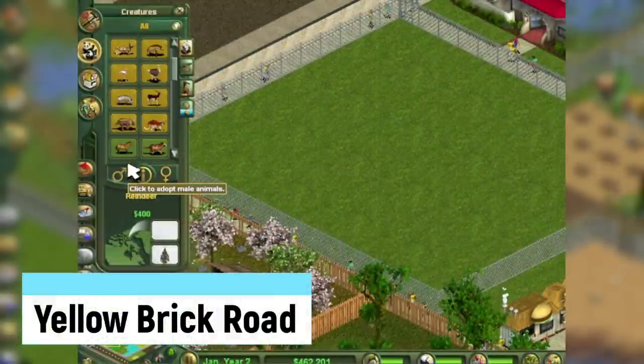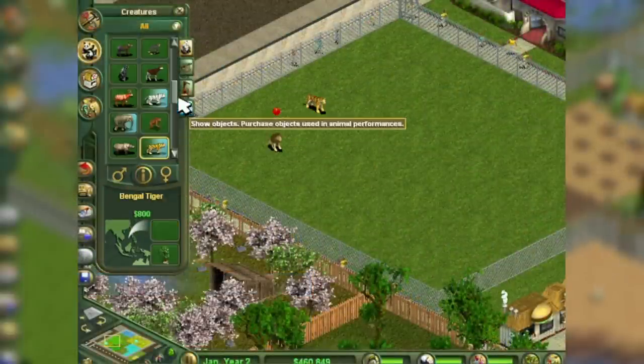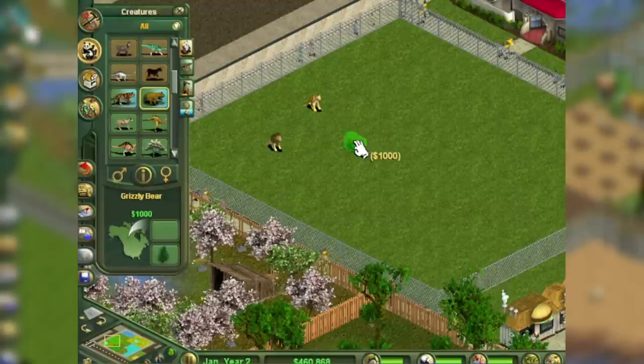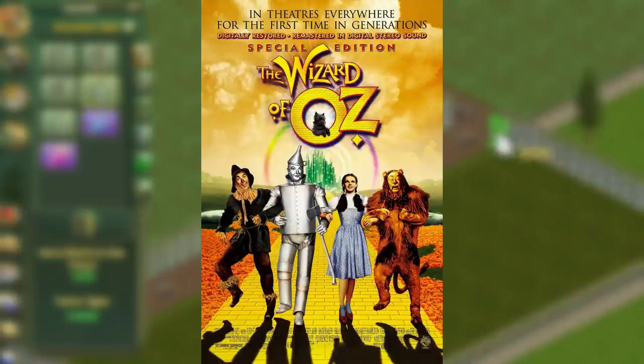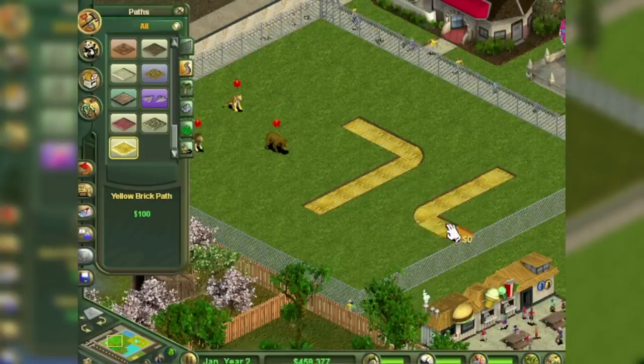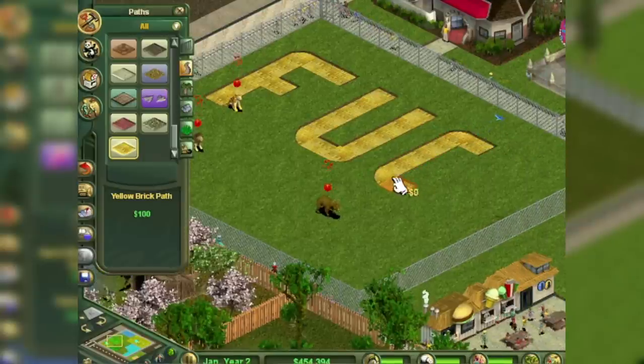Yellow Brick Road is a temporarily unlockable object obtained by placing a lion, Bengal tiger, and grizzly bear in the same exhibit together. It's obviously based on the famous line from 1939's Wizard of Oz and actually looks pretty cool. But if you leave your game, the item won't show up in your market, so you have to do it all over again.